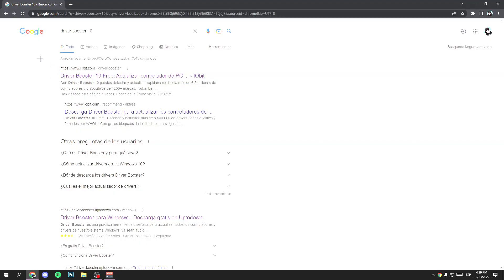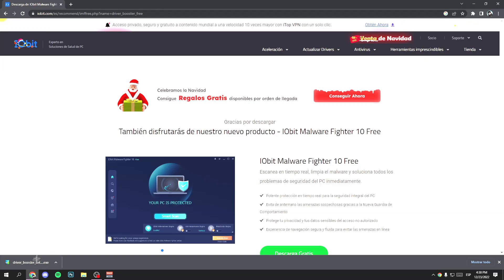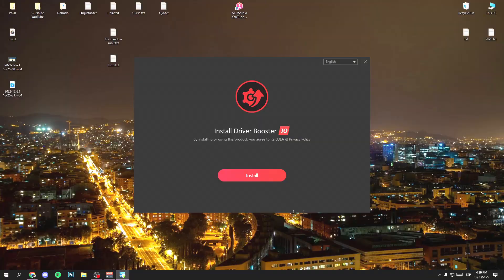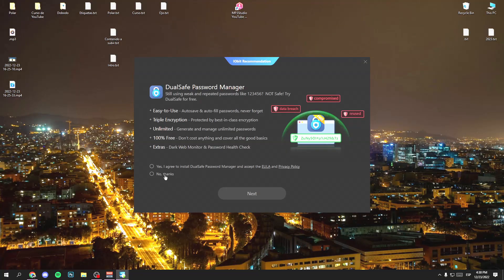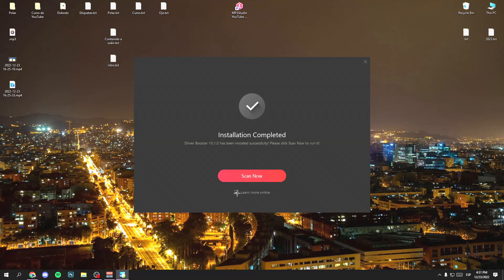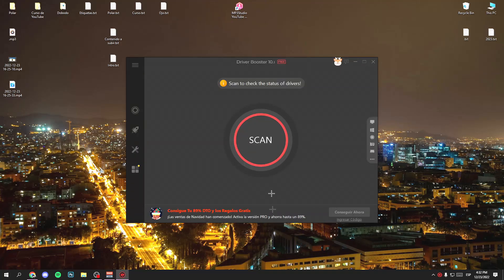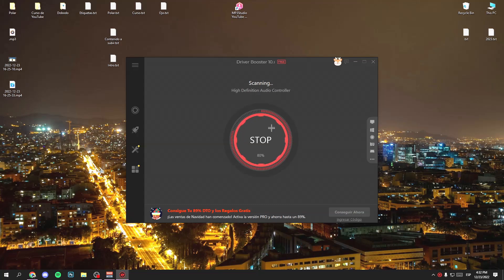Now I'm going to show you how to update your PC drivers. First, go to Google and search for Driver Booster 10. Click on the first link, then click on Download Free, and then open the downloaded program. Click yes, wait a few seconds, click on Install, then click No Thanks, and click Next. Wait a few seconds, then click No Thanks again, disable Learn More Online, and then click Scan Now. Wait a few seconds, and now you have the program.